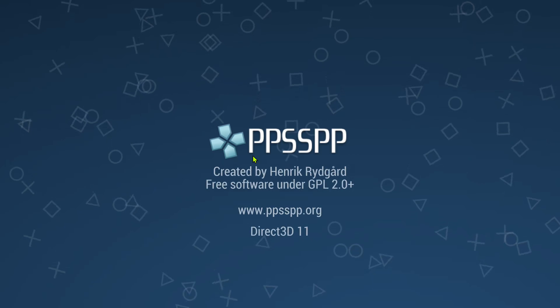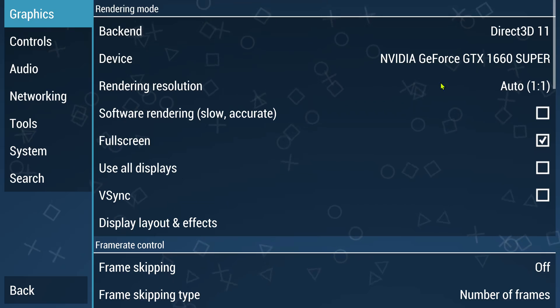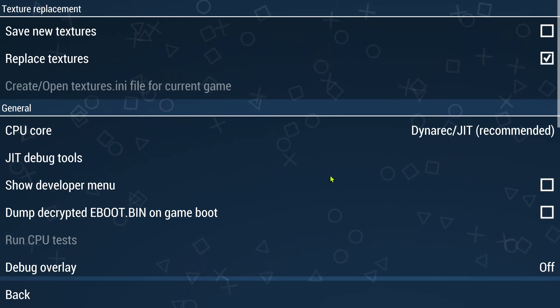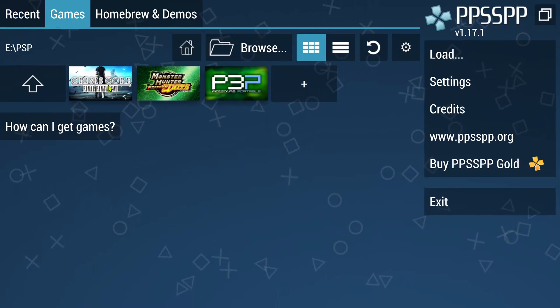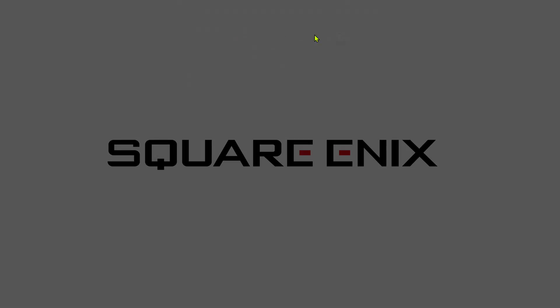Now run or launch PPSSPP, go to Settings, Tools, Developer Tools, and make sure Replace Textures is turned on. Now go back and launch the game, and the notification will show up here that the texture pack has been loaded in.